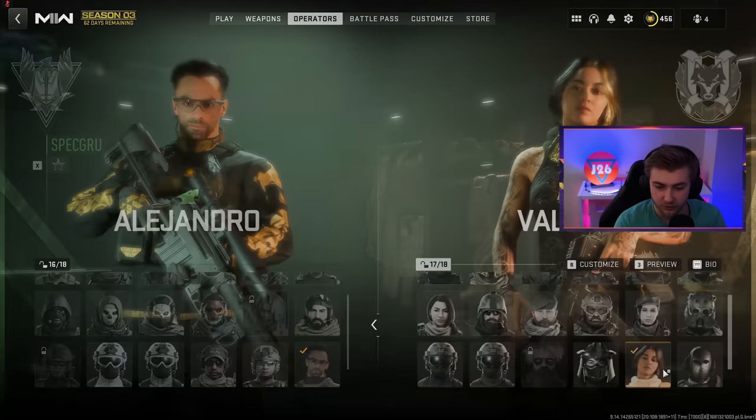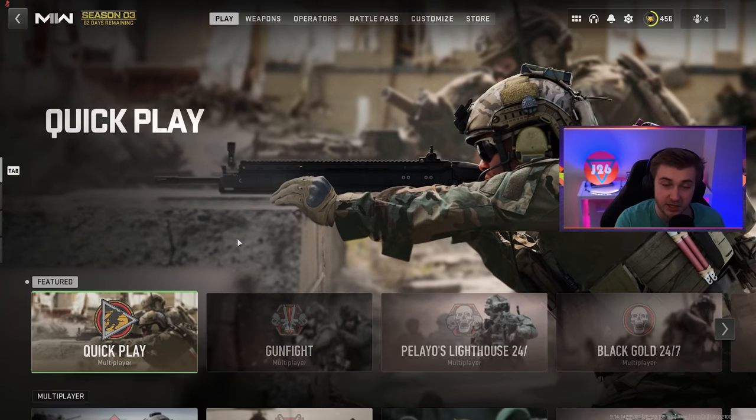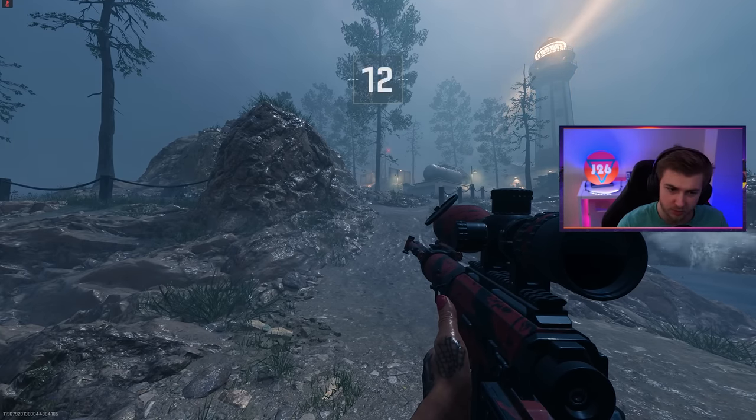We finally have the Alejandro and Valeria operators as well. But that's enough talk — let's go ahead and hop in and try to get these camos done. To start us out here, we're playing on the new map, Lighthouse — I think it's Polito's Lighthouse.